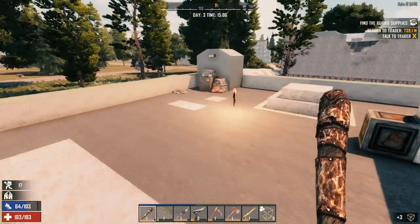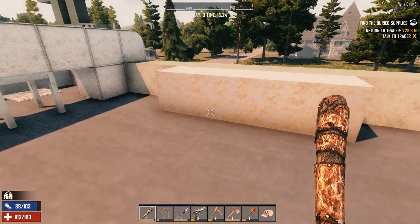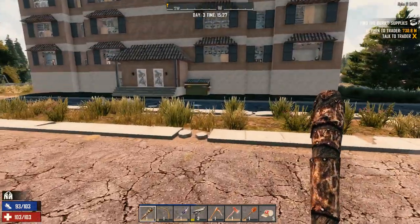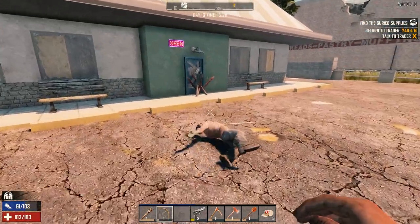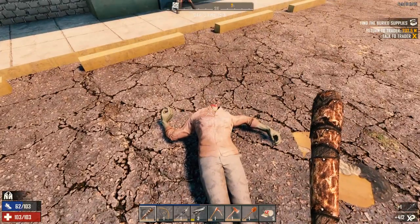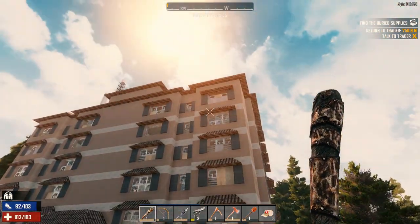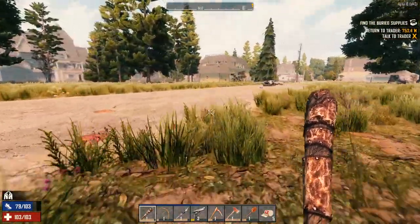We're going to put this stuff away and head right back out again. Just threw it all in there - let's get back out here. Throat shot - I took his head clean off! I don't think I want to do that apartment building - all the floors are the same going up, different zombies on every floor. Let's do something more interesting, maybe like this building over here. It's almost four o'clock so we've got about six hours before the sun goes down.